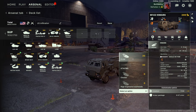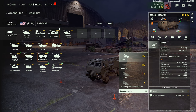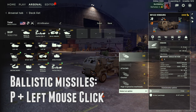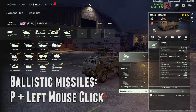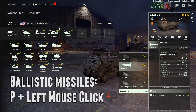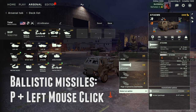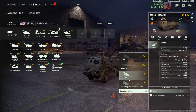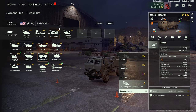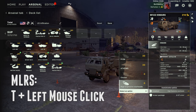If I have the PRSM loadout — these are ballistic missiles — I have to press P to give it a fire position order, and then click on the target with left mouse click. In the case of the ATACMS, it's a ballistic missile as well, but it isn't laser guided — for this you also press P. The cluster and high explosive warheads, both MLRS, are laser guided, and to use these I need to press T.